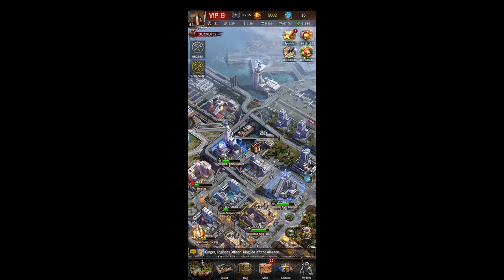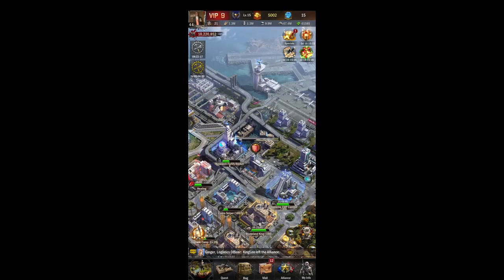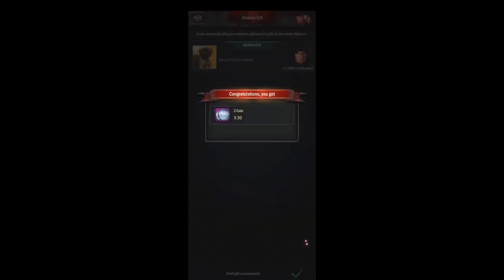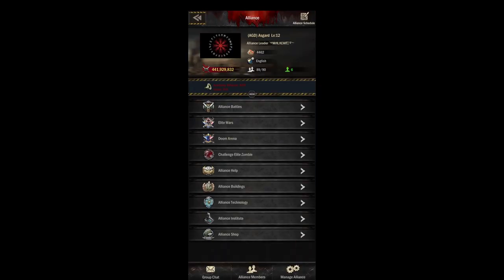Embassies are where you'll do all of your alliance-related quests for the day — accept your packages and people will get their daily diligence rewards. I just recommend coming in here and doing this right before server reset so you don't have to collect all these individually. While you're upgrading your embassy you cannot use the animation to click on the city to help allies, so you can come into your alliance tab and help your allies there instead.